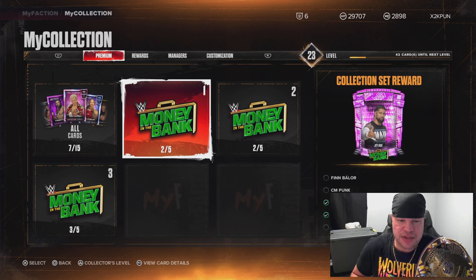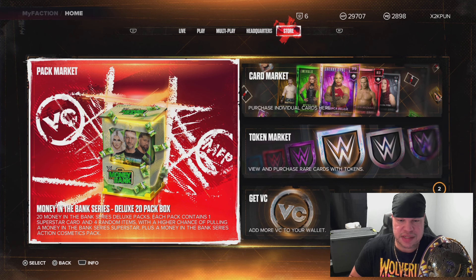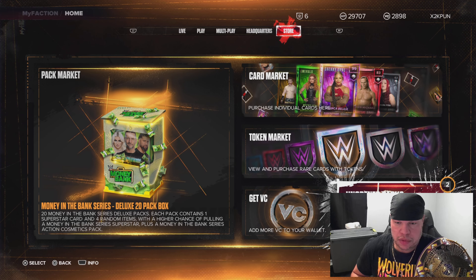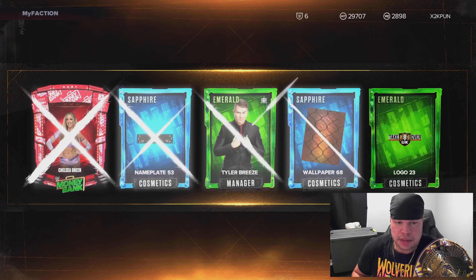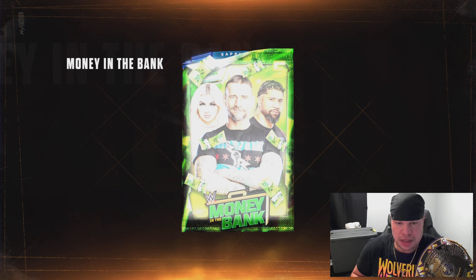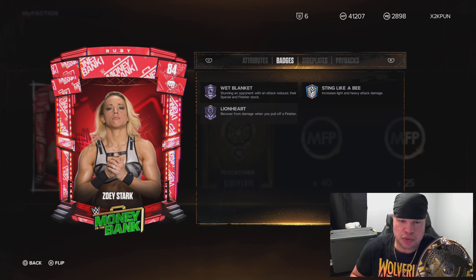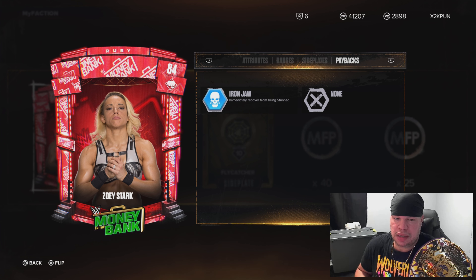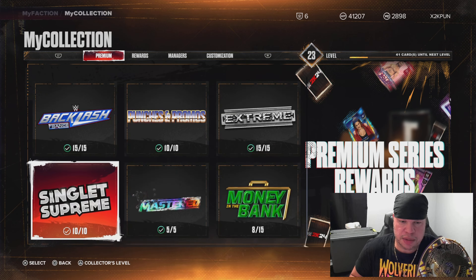Now we have 7 out of the 15 cards. We are missing 3 for Main Event Jey Uso — we still need one more glow for Dragunov, Ruby CM Punk, and Ruby Finn Balor. Last pack of the 10 box: we get a Ruby duplicate Chelsea Green — we'll take the 11K. And the last pack gives us a Ruby Zoe Stark, not part of the set for Main Event Jey Uso. We only got one Amethyst from the 10 box with 11% odds.